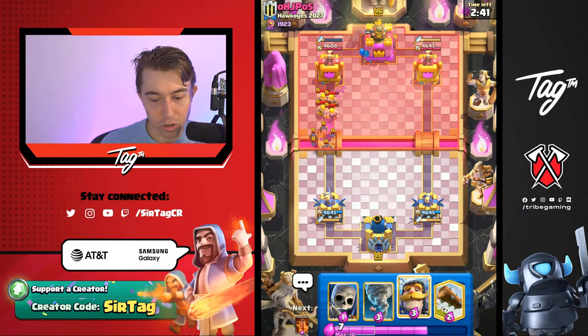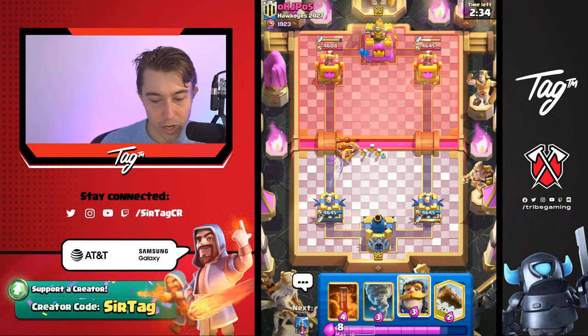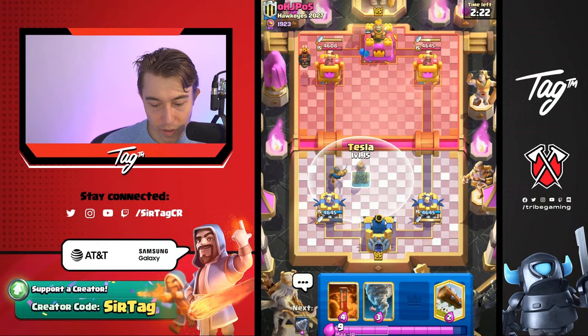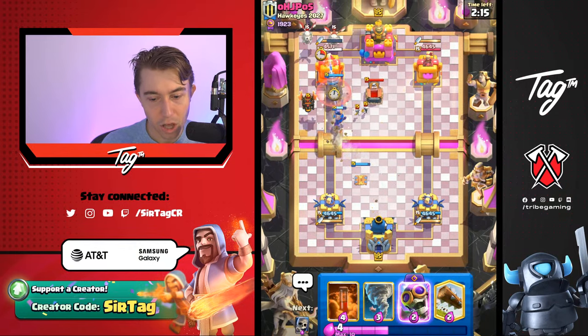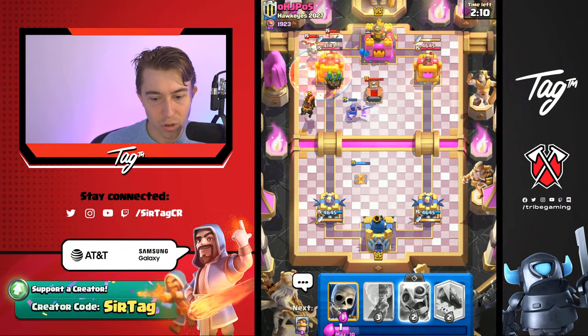We also get closer to our Evolution, so it's generally a benefit for us. I'll cycle Skeletons here and cycle Night at the last possible second, dropping it in front of the tower so it barely body blocks. I do want to cycle Tesla early on just because I want to be able to defend. The Drill should have been in the back — Loth Island gets pulled back, which is ideal. We'll Poison here really aggressively — that's probably the right play. As long as the Skeleton Dragons die, which they should, I think I'm in a good spot.